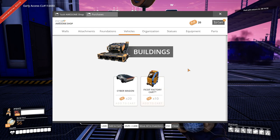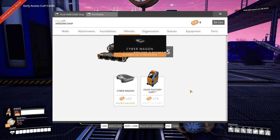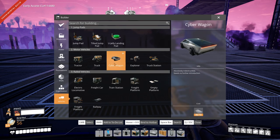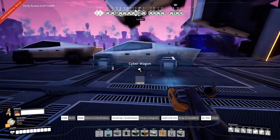To get it, simply select it in the shop, open your basket, and hit buy. You now have the Cyber Wagon recipe. It costs a very affordable 10 reinforced iron plates to build, so why not grab a few of them? Or even a lot, because physics is fun.